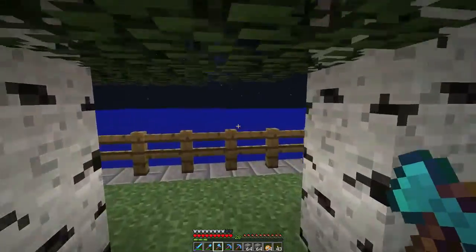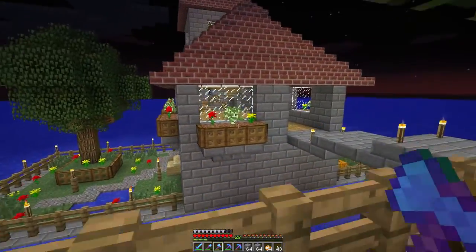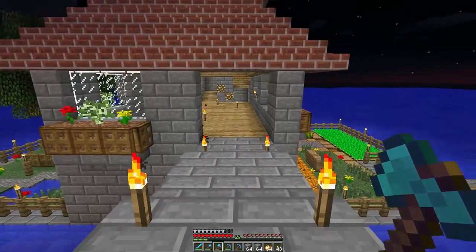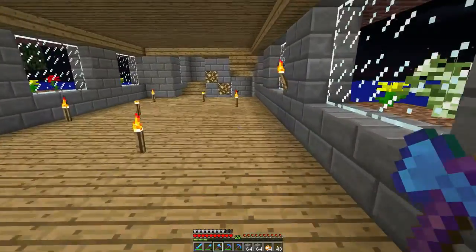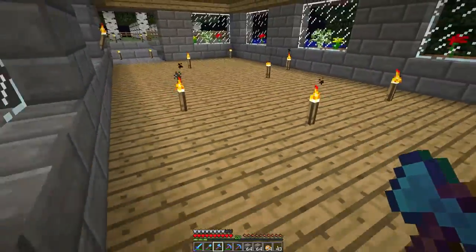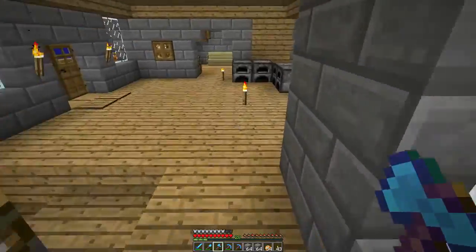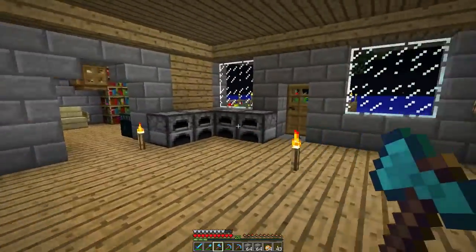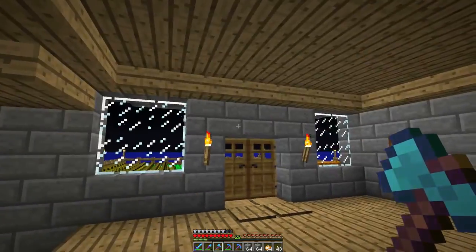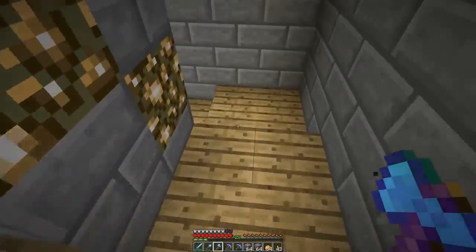This house is basically finished — there's some interior work left to do, but I might just do that off camera and show you. Up here there's going to be probably a living room and maybe a bathroom, I'm not sure. This will be the entrance area — maybe for hanging your coats and putting your shoes somewhere, for welcoming guests and stuff.